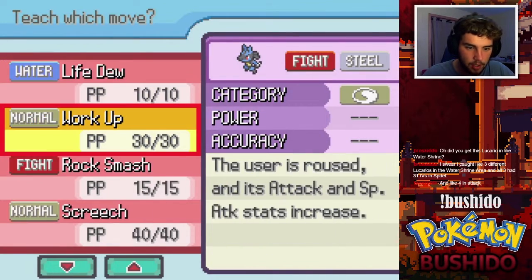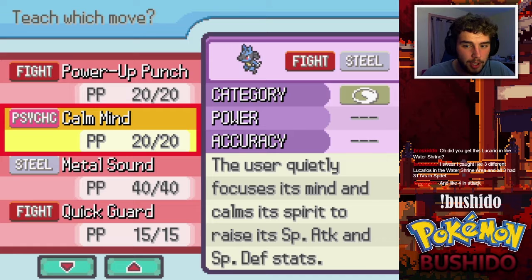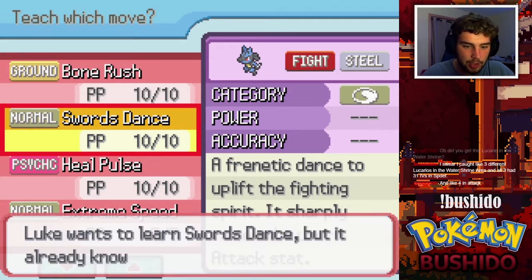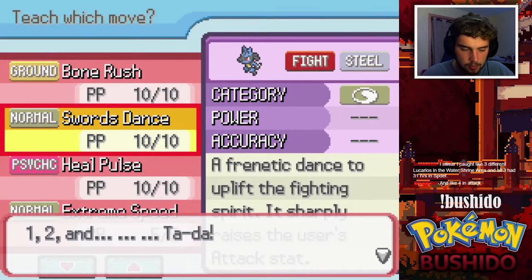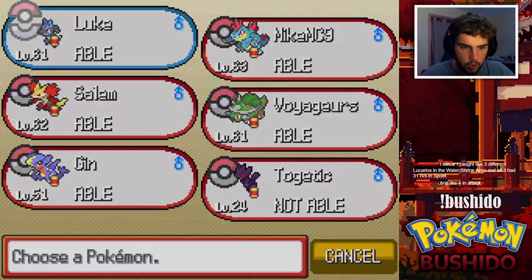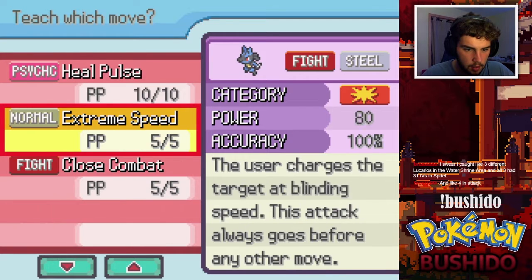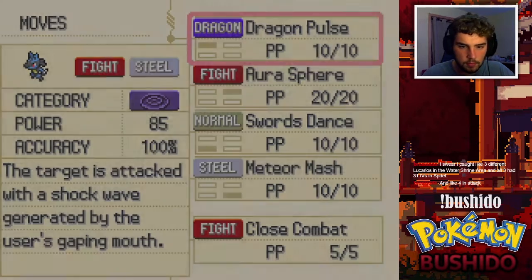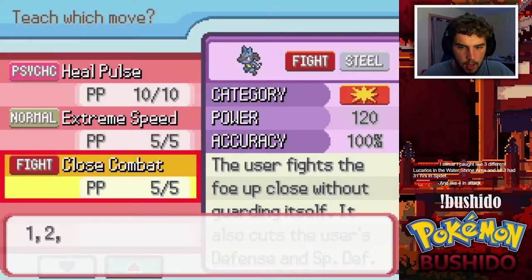Let's go into Lucario's moves because we're going to fundamentally change Lucario's moveset now. Power Up Punch might be interesting but it doesn't sound like the best one. Let's add Swords Dance over Nasty Plot. And then let's go ahead and teach Close Combat over Aura Sphere.